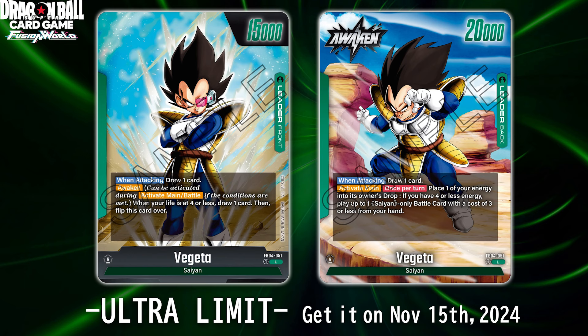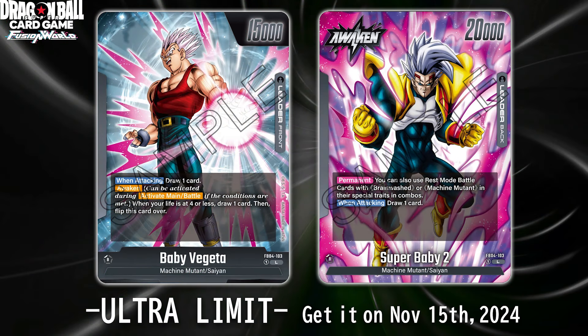Maybe once we see the supporting cards I'll eat my words — it could still be an insane leader. Moving on, they did Vegeta a little right with Baby Vegeta — our first black leader out of the black archetype reveals for this set. The front side is a standard 15k, awakens at four with amazing art. When awakened it's a 20k leader with a permanent ability: you can also use rest-mode battle cards with Brainwashed or Machine Mutant in their special traits as combos. Your opponent now has a crucial decision — do they attack Super Baby 2 or the rested cards that can be used as combos?